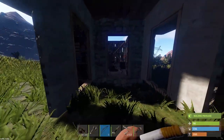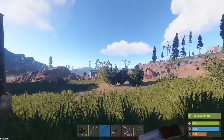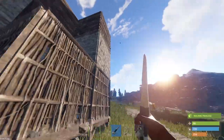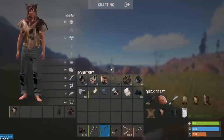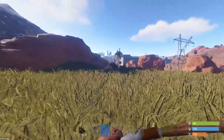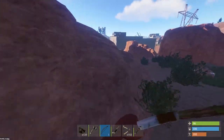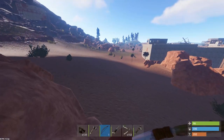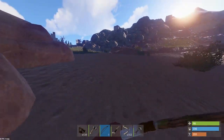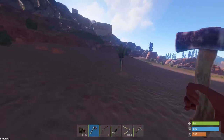We do need to do a lot of work on the base itself, simply because you can pretty much get in and grab all our loot, which is not ideal. But I want to keep it looking like it's been raided. There's an air drop right over there, but first we're going to go explore this space over here - it's absolutely massive and I have a sneaky feeling it's decayed.